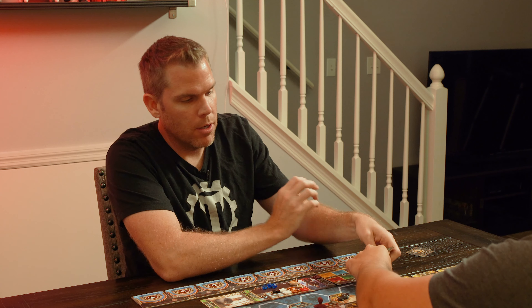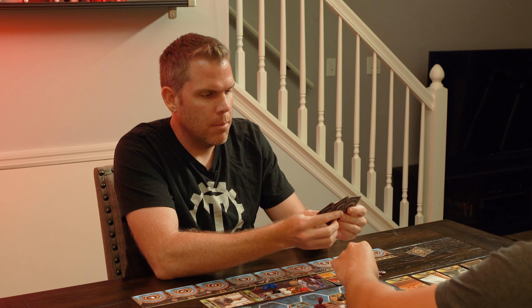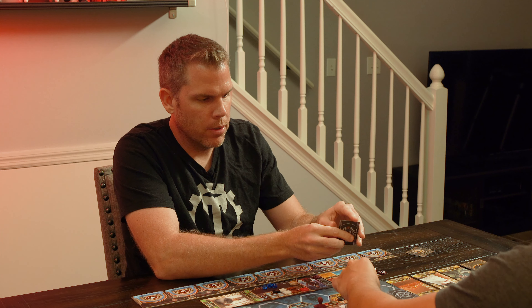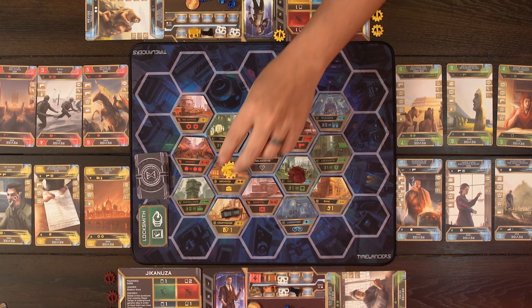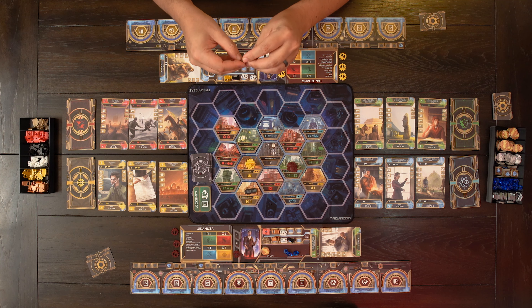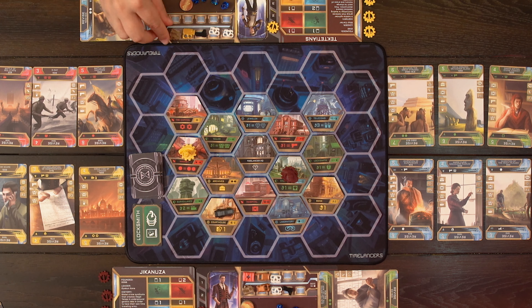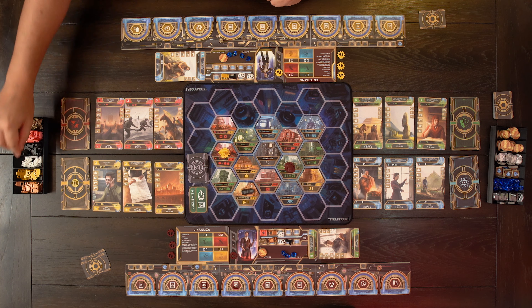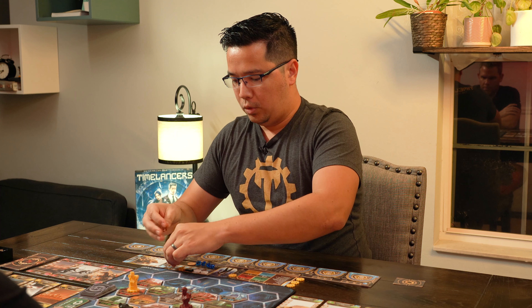If you ever lose track of what round you're on, you can count the enforcer cards — they would be one, two, three. So we are in the middle of the third round. Let's go to the archives as my first move and get my little briefcase there. Then we go to the market. I'll get a communicator and more disguises.